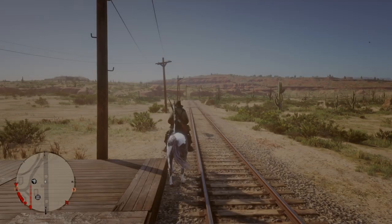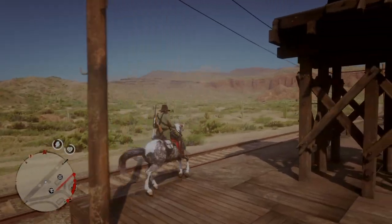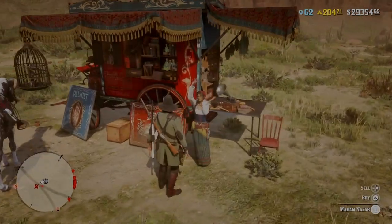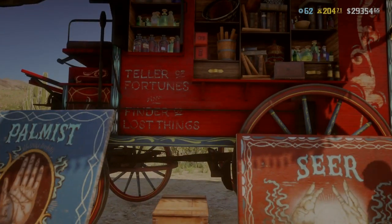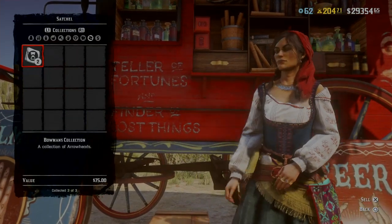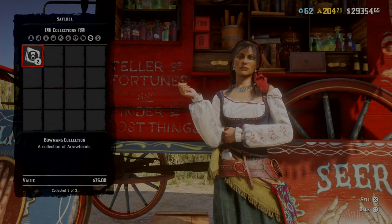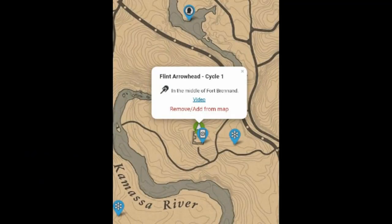For collectors, Madame Nazar's location today is Northwest Armadillo by Twin Rock, so you can fast travel to Armadillo and head over there. Her weekly collection is the Bowman collection, which involves arrowheads.